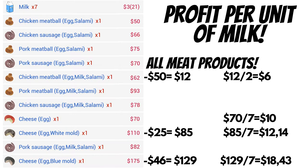The answer here is clear: blue mold cheese gives you the most profit for your milk and is the best way to use your milk. However, if you have a lot of cows and a lot of milk, and your cheese shelves are full — because blue cheese does take a long time to mature — you can choose to add it to any of your meat products and get just a little bit more profit.